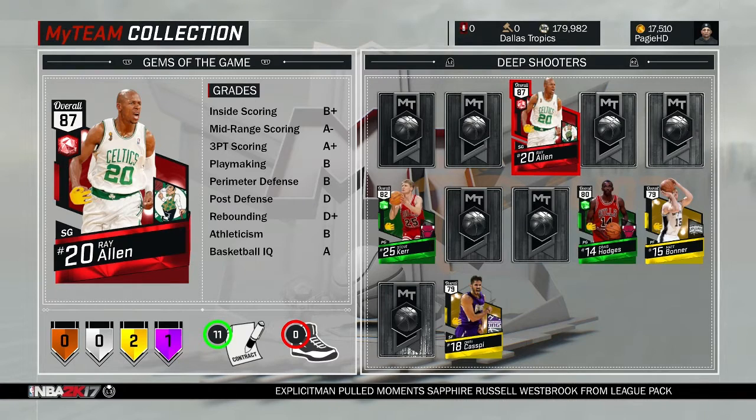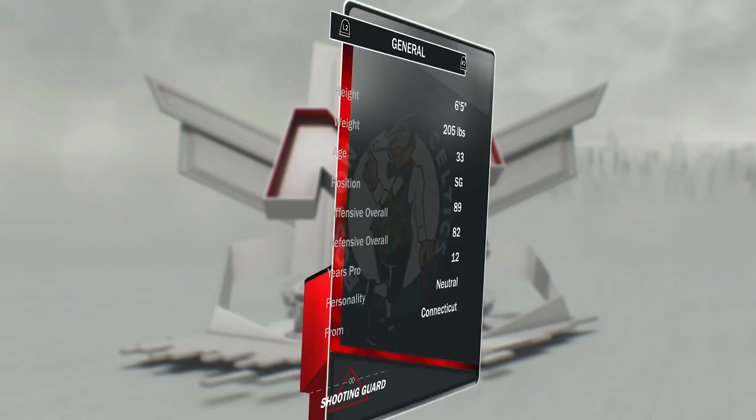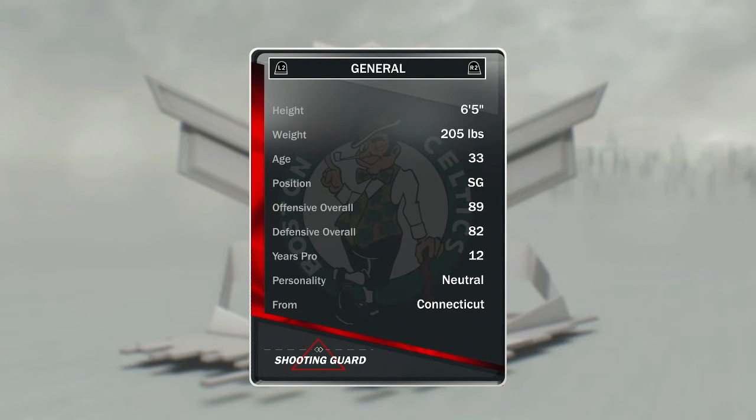He's an 87 overall shooting guard, so let's get into his card. 87 overall shooting guard from the Boston Celtics. 6'5" shooting guard, 33 years old, so it's the older version of him. 89 offensive rating, 82 defensive rating.